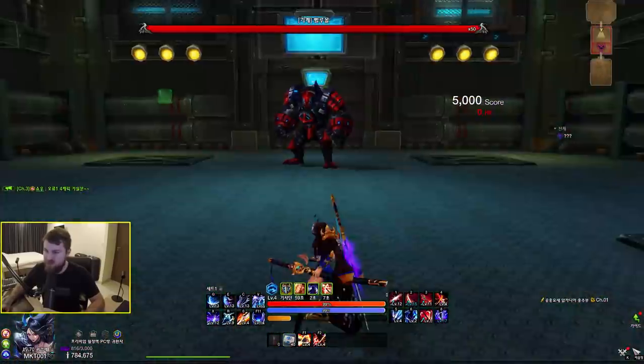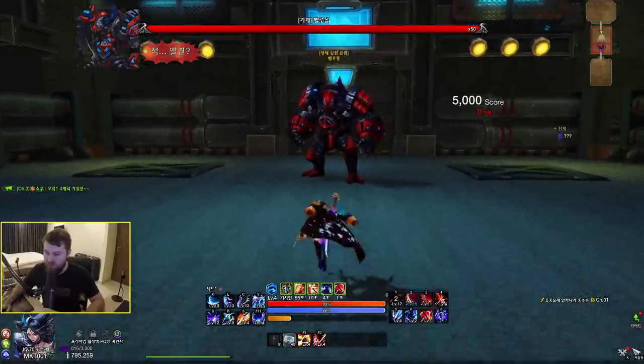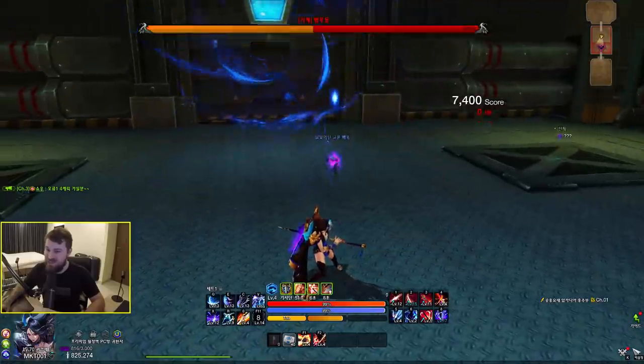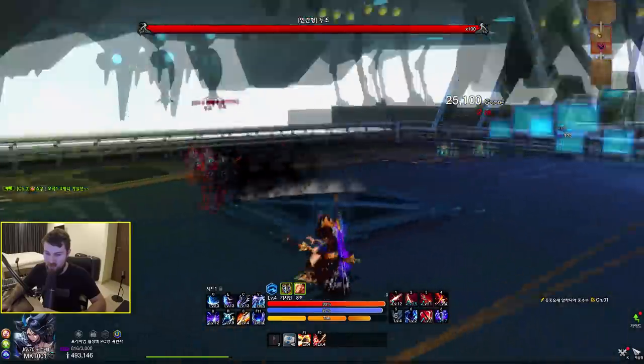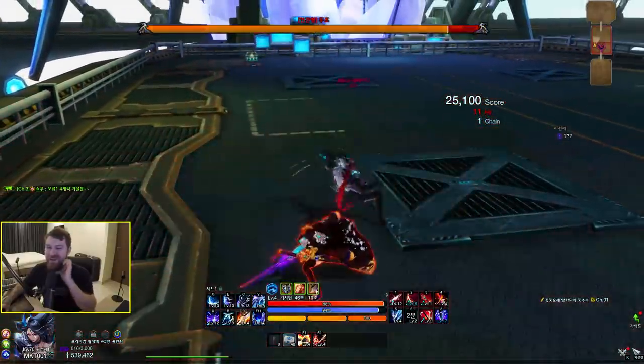Oh my god, I'm one-tapping everything. This is the boss, is it? I'm gonna go one tap him. Just walk up to you — oh, you hit me. Well done. Okay, we'll just kill him in one ability anyway. We need to find some level 70 content to tackle.